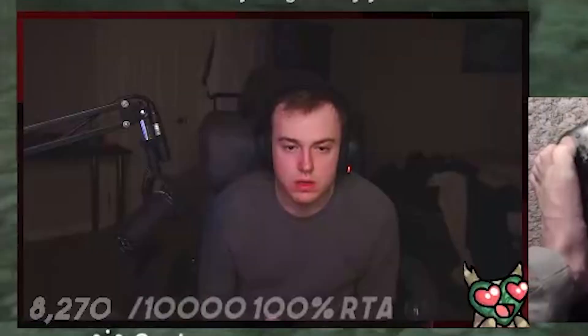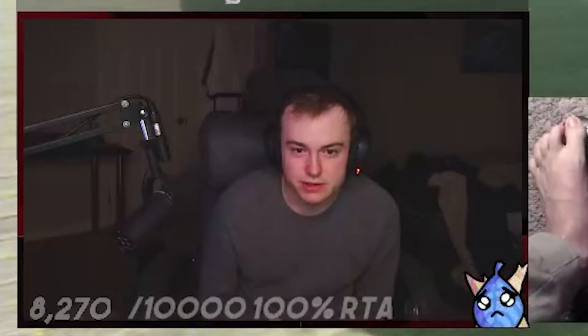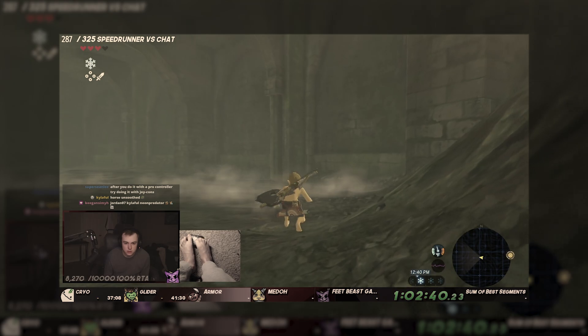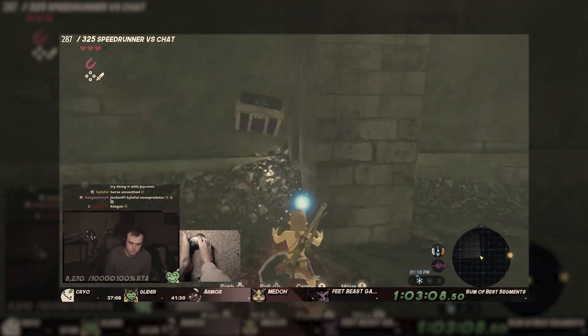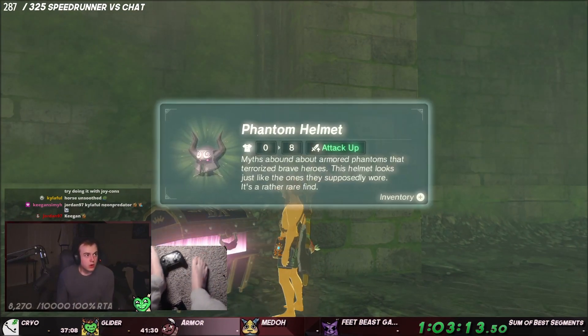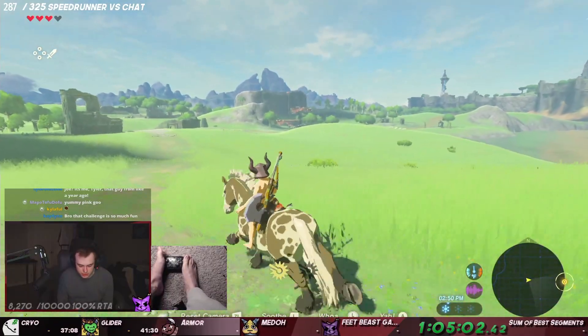Okay, we got a horse. Get in there, Link. But we're not fighting the Lynel — we're going right to the armor, baby. The reason why I want to get the DLC armor is for the attack-up bonus. If you get all three pieces, you get the third attack-up bonus, which makes killing things a lot easier and faster. Phantom helmet acquired. All right, we have a long trek ahead of us.